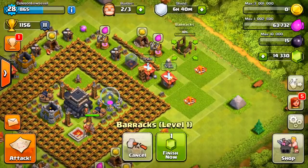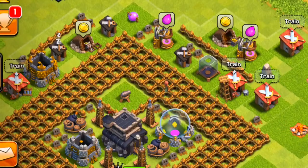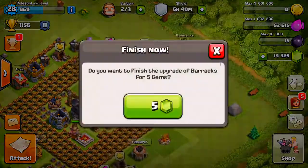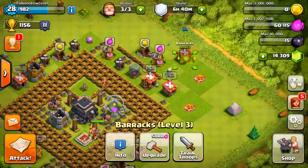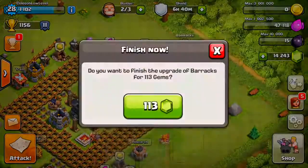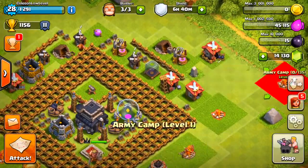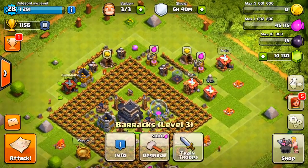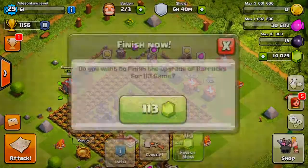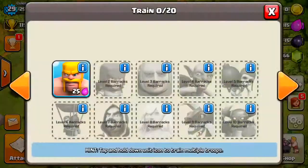And we got another barracks. Will that put us at max barracks? We got one, two — yeah, we got four barracks, baby! So let's go ahead and start upgrading these. Level four — bada bing, bada boom, we got ourselves some wall breakers. Let's get them all to level five. And we're going to go get the goblins to level five, and let's go upgrade the giants too.